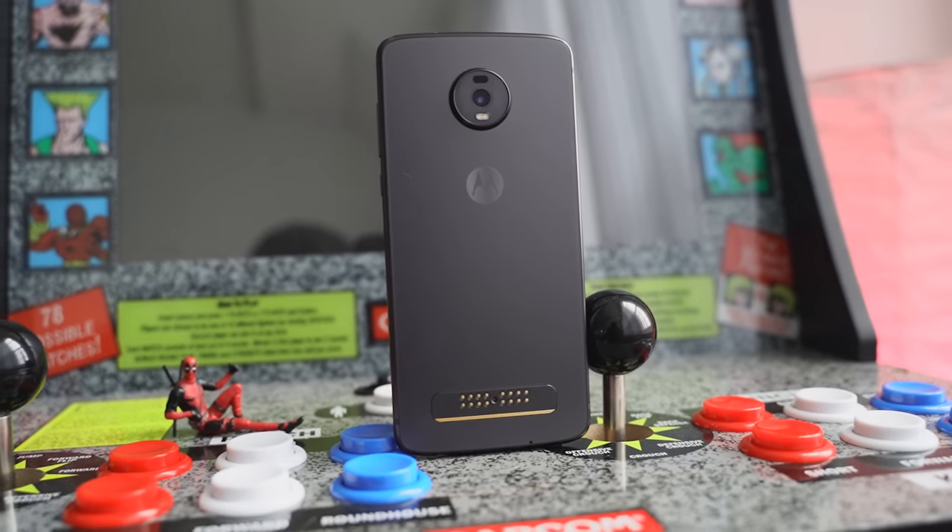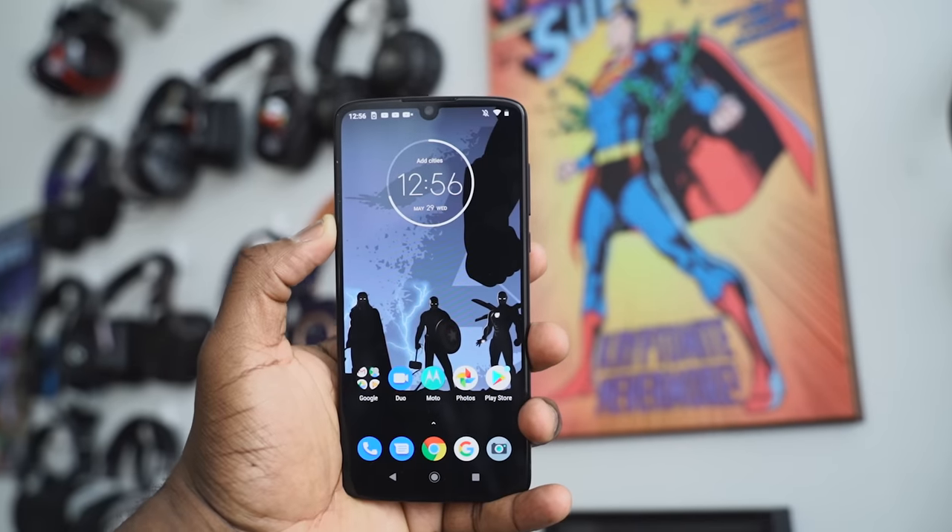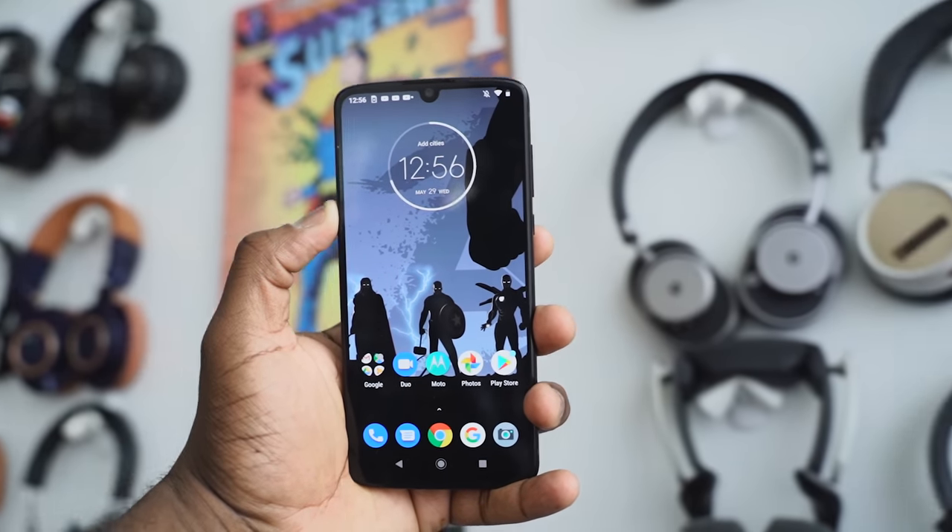The Moto Z4 is a brand new device from Motorola. The Z4 is the latest in the Z line — it retails for $249 with a two-year contract on Verizon, really cheap. You can get it with a 5G mod for $459, which makes it one of the cheapest 5G devices on the market here in the US. And you can get it unlocked with a Moto mod for $499.